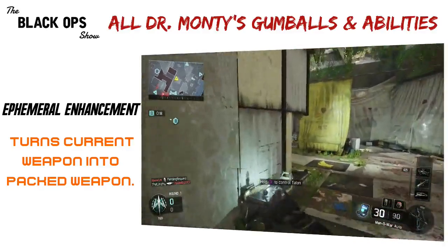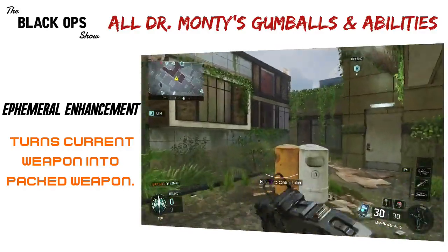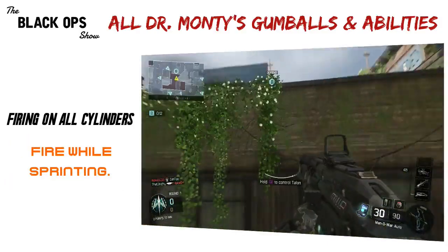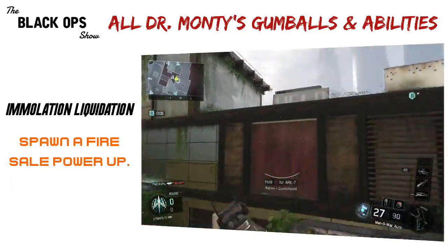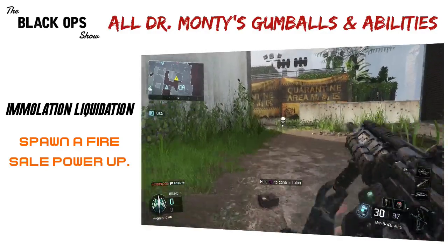Empheral Enhancement: turns current weapons into pack-a-punch weapons. Player activated, lasts 30 seconds. Firing on All Cylinders: fire while sprinting. Immediate, lasts three rounds. Immolation Liquidation: spawns a fire sale power-up. Player activated.